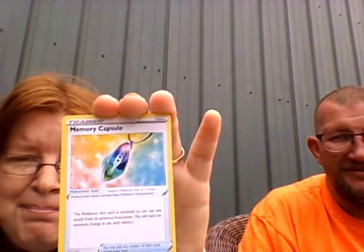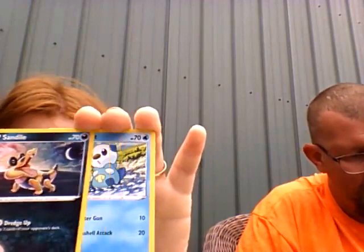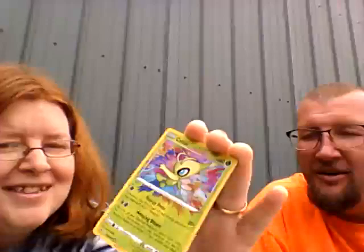Water energy, Memory Charm, Girafarig, electric Joltik, Weedle, Swablu, Sandile, Oshawott. Oh, I got an amazing rare Celebi! Nice. And a Beedrill non-holo — that's cool. At least we got, I think, both of the amazing rares in this set.